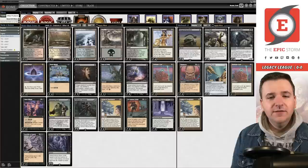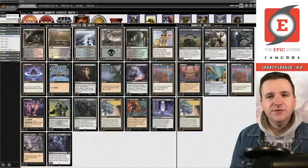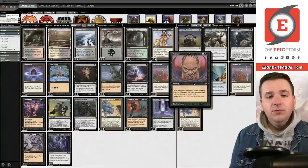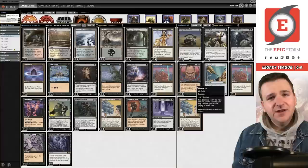When you're in mono black you don't get a lot of good answers to enchantments, so you can board up on Dauthi Voidwalker and board in the extra Helm and just deck your opponents. We're a mono black combo deck — most people are going to board out their creature removal. I considered boarding into Dark Depths combo but it's too many slots. Massacre also gets a lot of value here. We have five basic Swamps, so I think it's going to be solid.